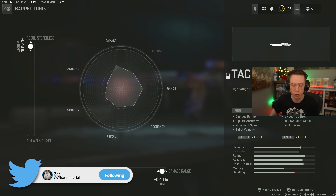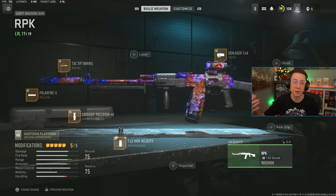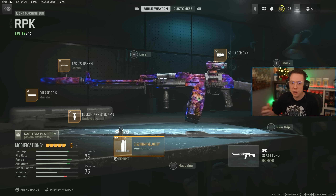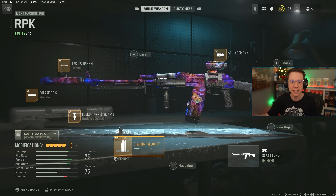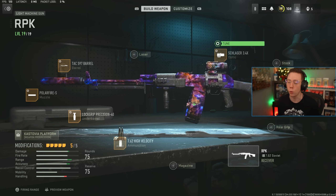Tuning in this game — as multiple other creators, Asing Specific in particular, has done a lot of testing — apparently makes very small differences. It's not going to make a great weapon worse if you tune it incorrectly, and it's not going to make a terrible weapon incredible if you tune it correctly. We're talking differences of 0.5 meters for extra range or very minimal velocity increases — not drastic, but you can increase certain things here and there.